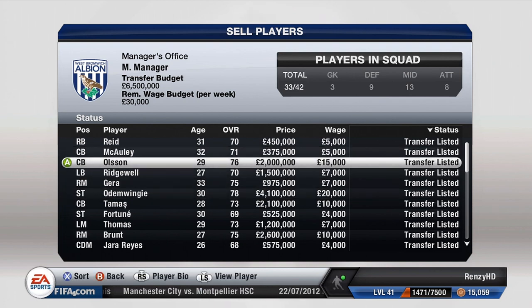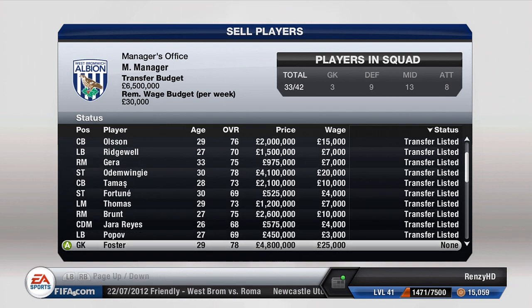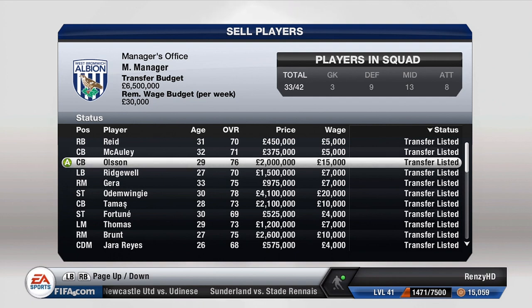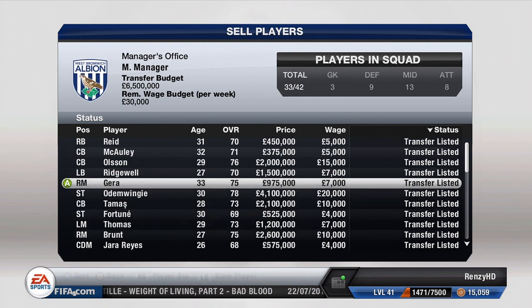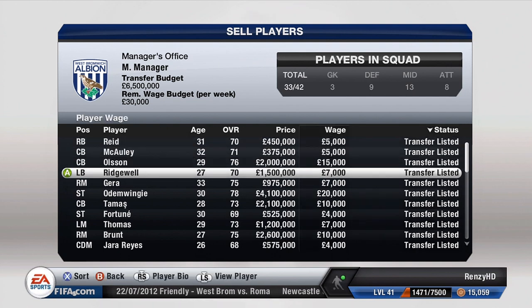A lot of these players are worth quite a bit - 2, 1, 1.5, 4 million, 2.1, 1.2, 2.6 - it all adds up. Don't forget the transfer tax as well. Adding it up that's about 11 million, but after tax you'll probably get about 7 million for those players. Then selling the remaining players - worth around 1 million and 3.75 - you'd be on about 11 million in total, maybe even higher, which is not too bad.